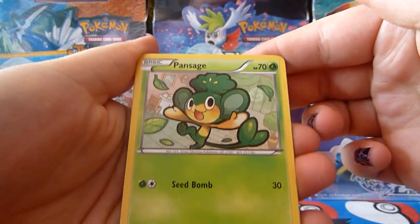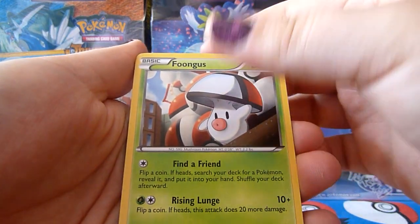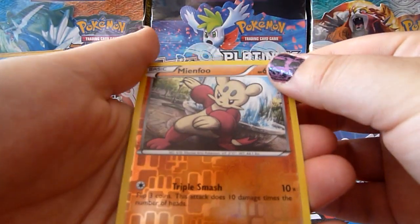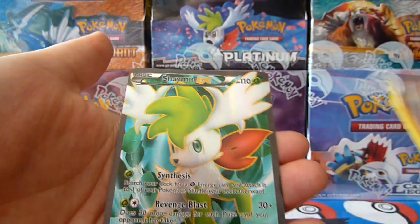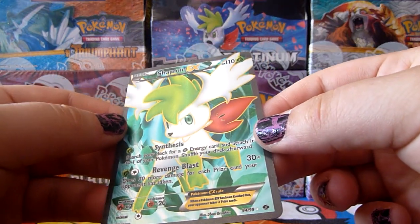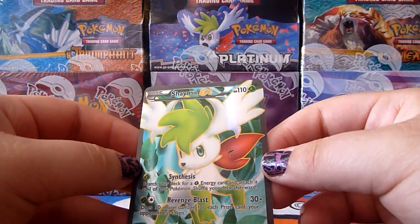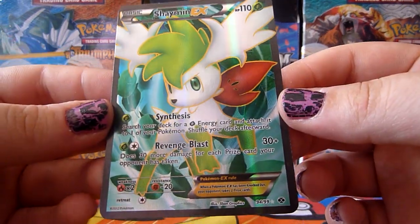We have Pansage, Grimer, Meowth, Blitzle, Foongus, Emolga, Pokemon Center Trainer, Raichu, Minccino Reverse — you're so cute. And the rare: whoa, oh my god. Full Art Shaymin EX! That is awesome. Oh, that's a card I really wanted to pull. Wow, wow, wow, wow! So cool. Oh man. That is just, oh my god. Wow.